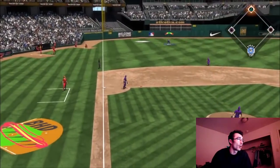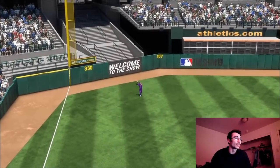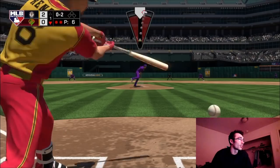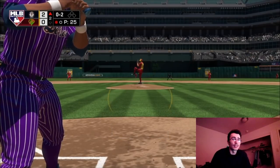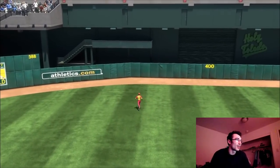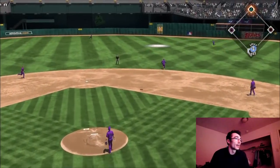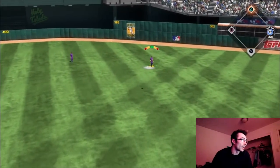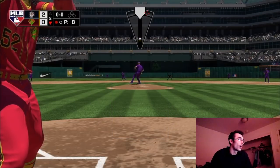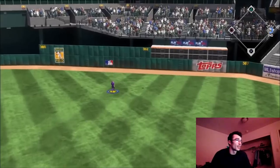With the early lead, I'm looking to attack the zone. I threw a cutter right over the middle of the plate and Trey Turner hit it to left field — I was lucky he didn't send that out. Facing Anthony Rendon, he chases the slider for a strikeout. Willie Mays squares one up — if that was the signature series Mays card, it would probably be a home run — but it's a line out to center field. Mookie Betts then flies out to right field.